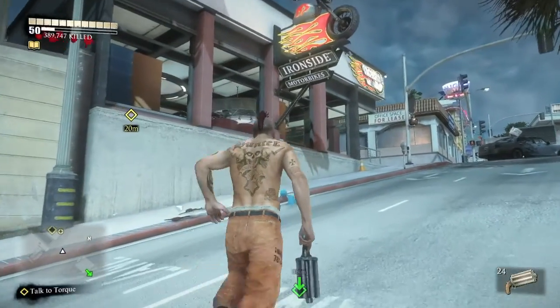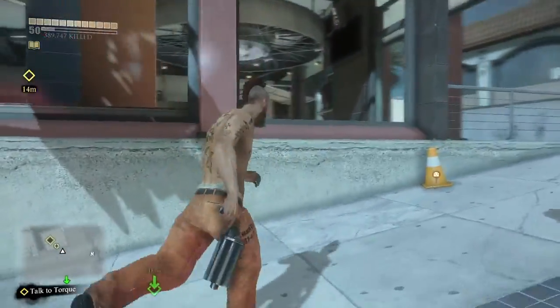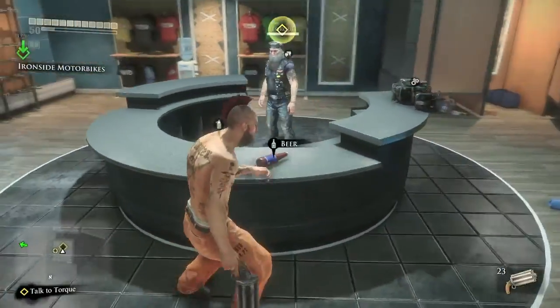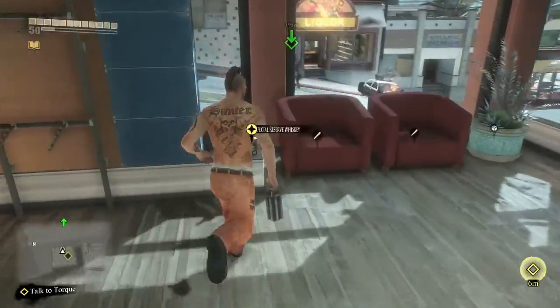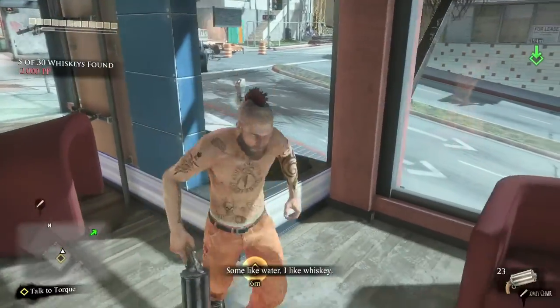Lower left-hand corner, this is in the motorcycle shop. This is where you meet Torque and have to bring him motorcycles. That's another collectible that is a pain in the ass, but we've already covered it, so make sure you grab the whiskey. It's going to be here by the sofas.